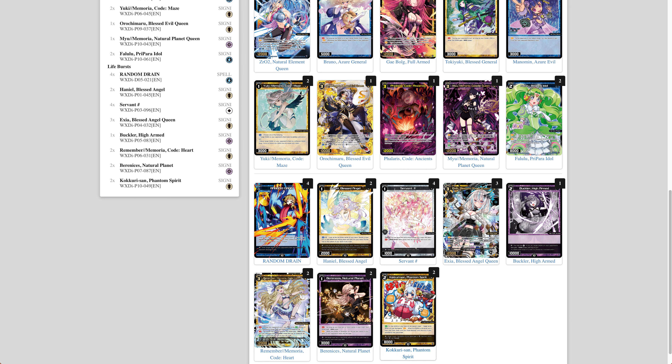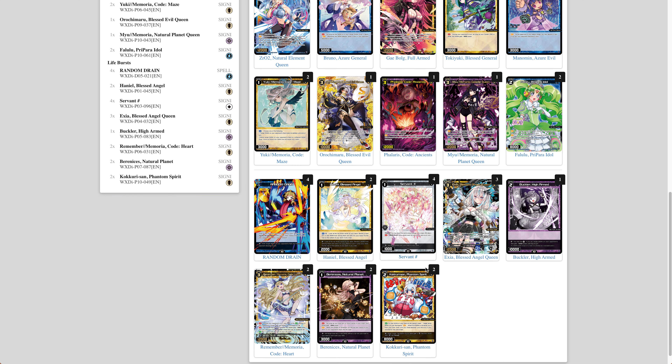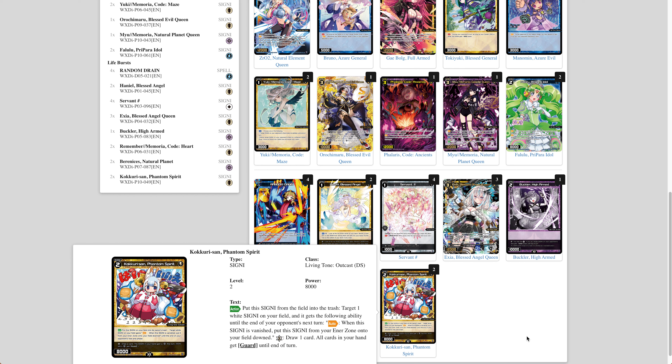There's also a new card at level two, which brings the anti-aggro count up to the ten I'm more comfortable with. The Kokori Sun Phantom Spirit is a level two 8,000 against aggro, and against control decks if you hit it with a life burst you draw a card and all signi in your hand turn into guards. Its action ability says: when you put this into the trash, target a white signi — it becomes unvanishable. This really helps against aggro to sure up the field.